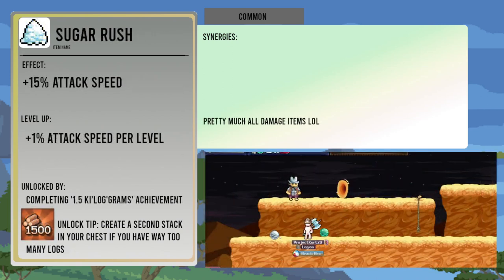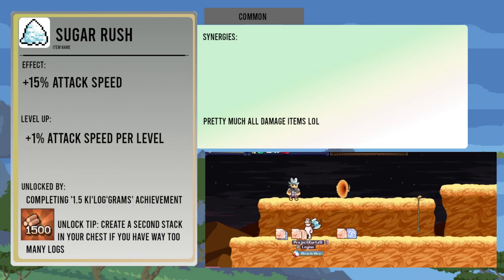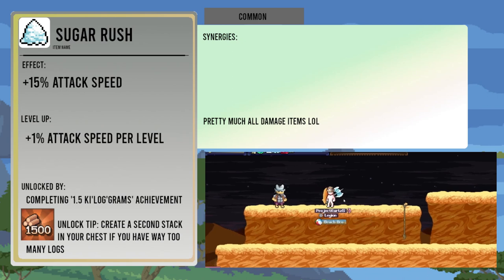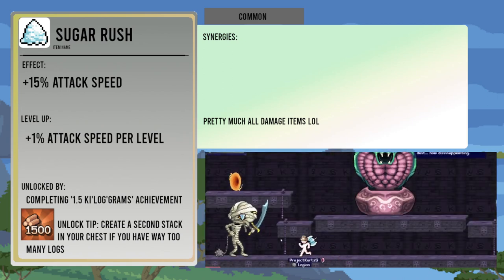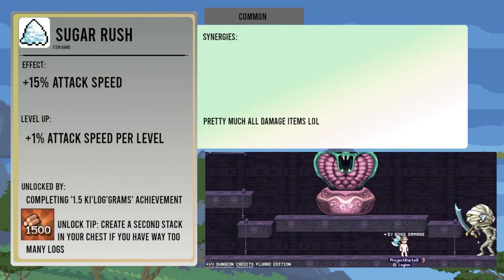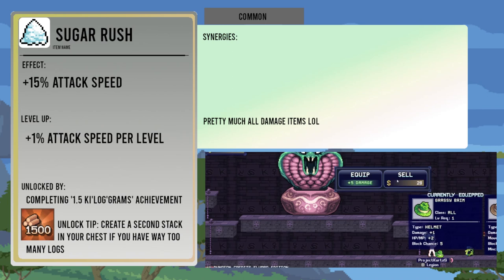Sugar Rush increases attack speed by fifteen percent, going up by another one percent attack speed per level up. It is unlocked from the one point five kilograms achievement. Attack speed is pretty much the best combat stat, it works well with all damage related items no matter what, and beyond that it scales basically endlessly, unlike, for instance, the Handy Ice Pick, which caps out once you hit a hundred percent on it.